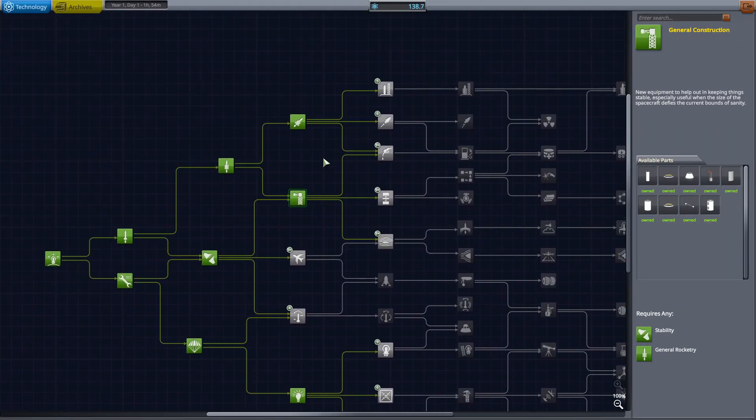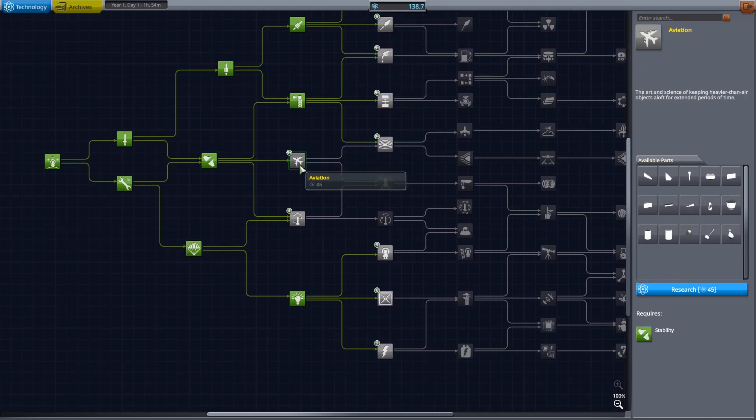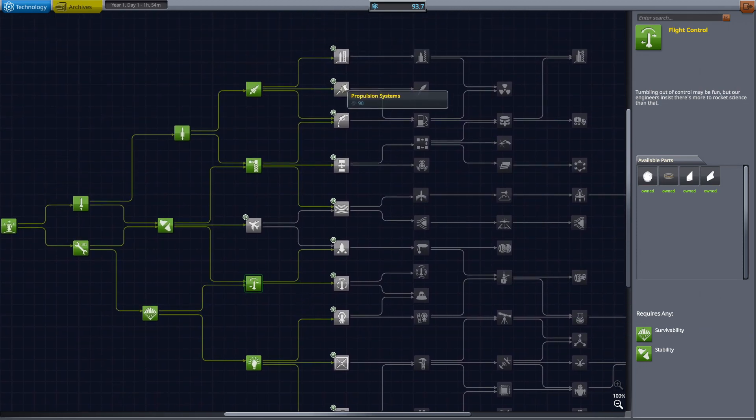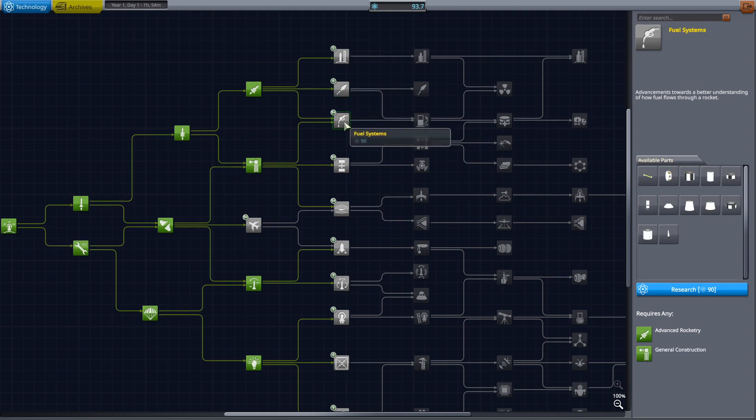First I'm going to be researching the general construction. We will be researching the flight control, and I'm thinking electrics as well - because I'll need the batteries for it. We have 90 science points, so we can unlock one node.